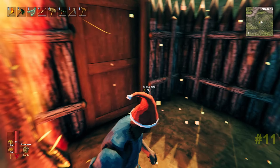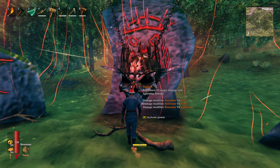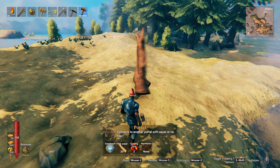If you pop down a portal just by the starting zone, this can give you a quick way to swap out your forsaken power. Stick one by the starting area and it'll be just a quick one-minute round trip. Portals are really great for emergency situations.